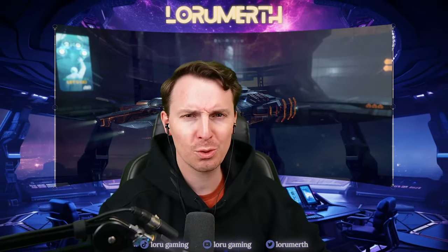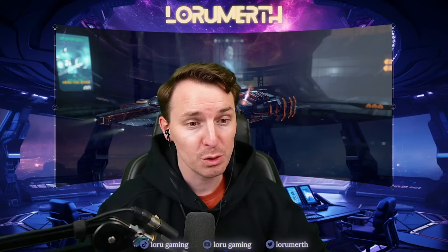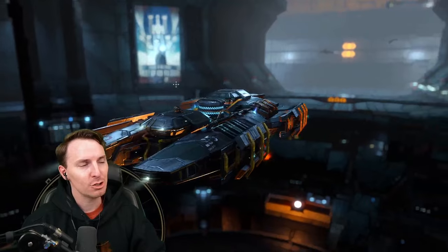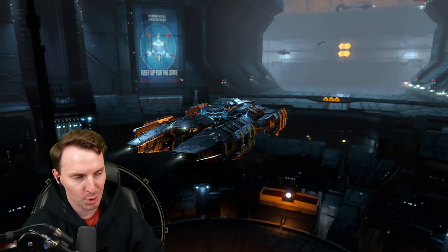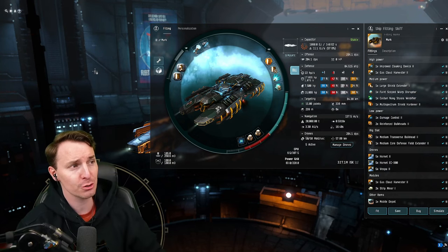The Skiff is the beefiest exhumer in EVE Online, toting incredible drone damage and tank, and we use it to go fishing in wormhole day trips. So if you want to make some ISK while being protected, you came to the right place. Ladies and gentlemen, Loru here — digital advertiser, content creator, and EVE enjoyer for the better part of 10 years — and this is our Skiff.